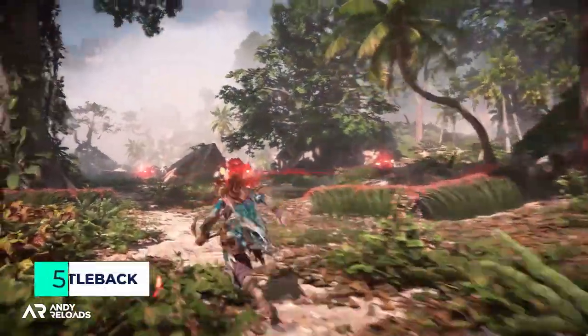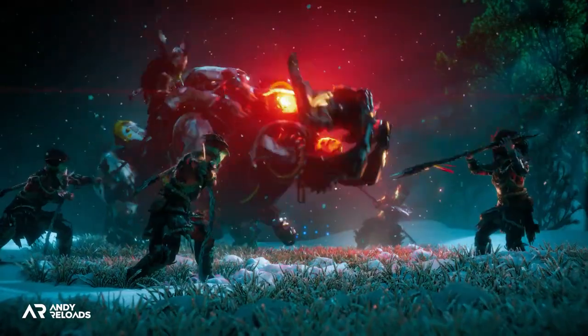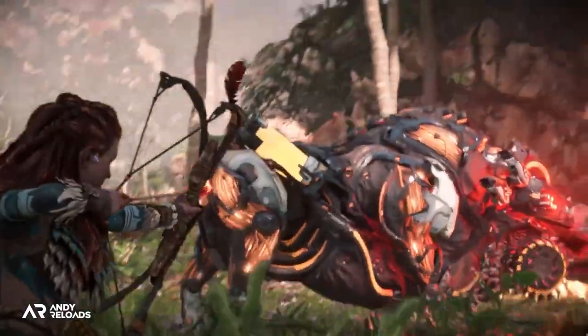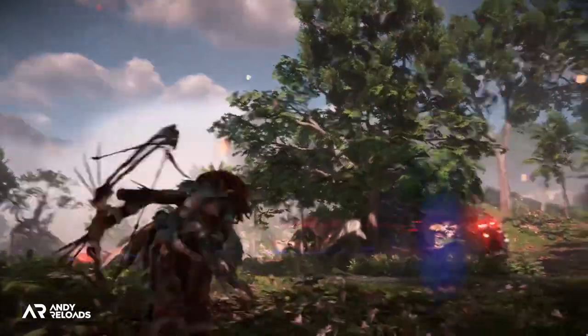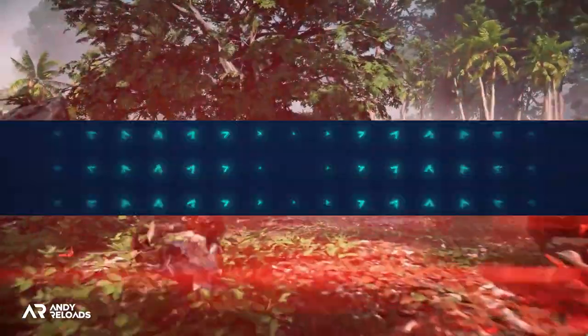Now let's talk about the Bristleback. It's built in the image of a large warthog and designed to be peaceful, using its tusks to unearth buried resources in the ground. Our attention needs to be directed towards the acidic canisters on its rear for big damage, as you can see here, but we'll also need to watch out for their AOE poison cloud effect, which according to Guerrilla saps our life and energy quickly if we're caught within it.